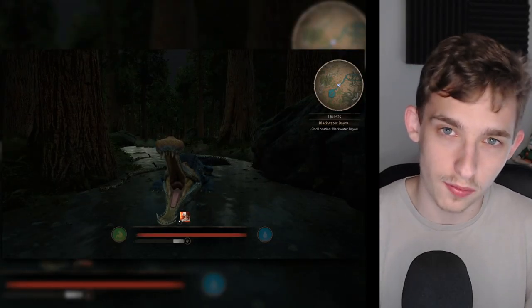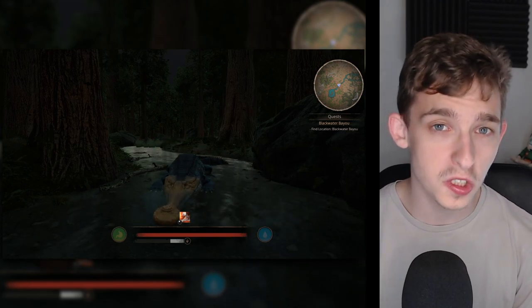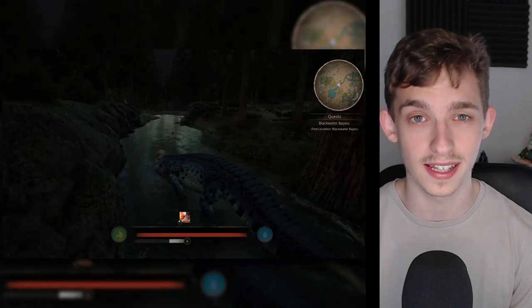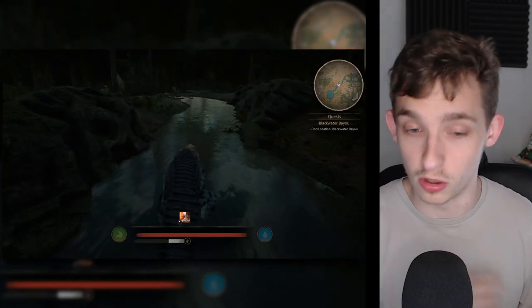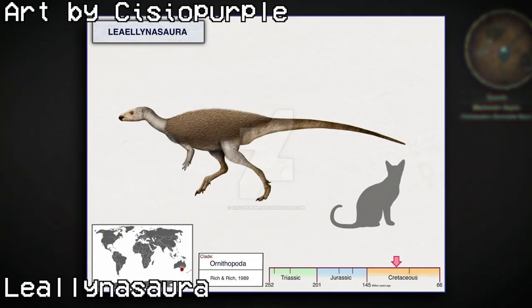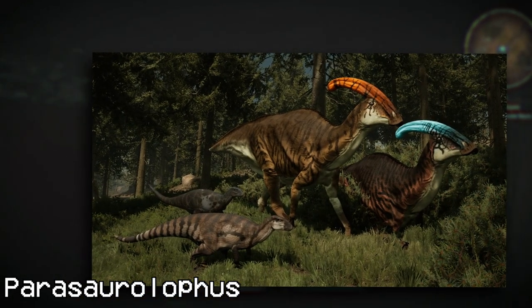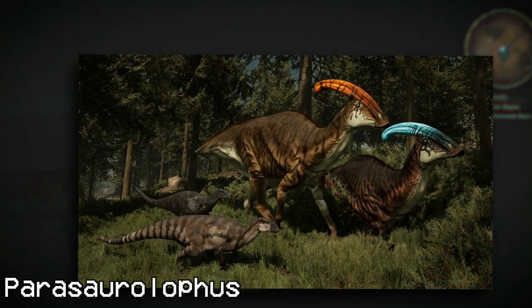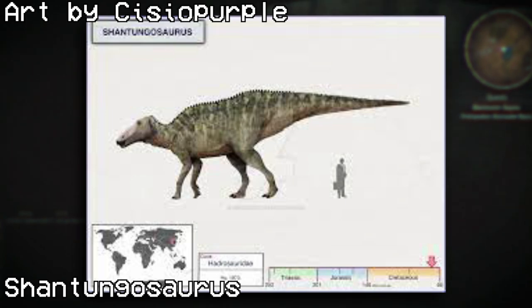Next we have Ornithopoda, with five unique dinosaurs in the KTO mod, adding variety to the existing Ornithopods: Camptosaurus, Barsboldia, Lambeosaurus, and Iguanodon. Here we have Anilosaurus, which would be the smallest dinosaur in the game; Hypselosaurus, smaller than Camptosaurus; Parasaurolophus, with a beautiful model and amazing skins; Lurdosaurus, similar to Iguanodon; and finally Shantungosaurus, the biggest Ornithopod ever.